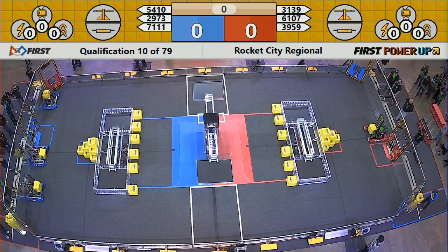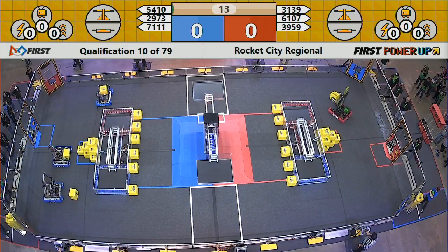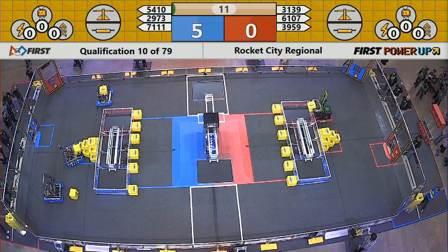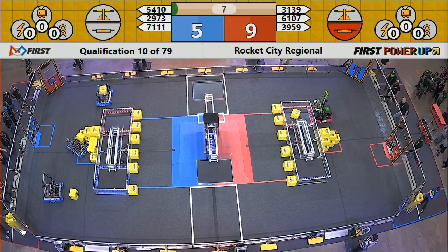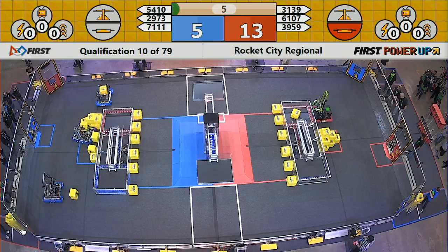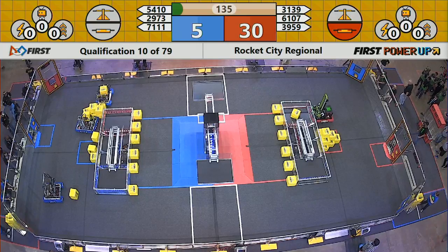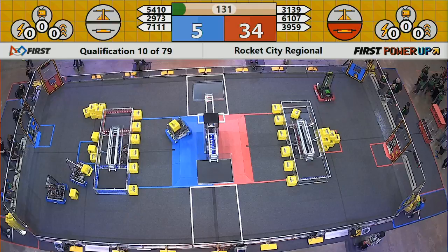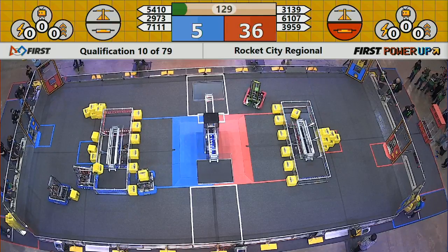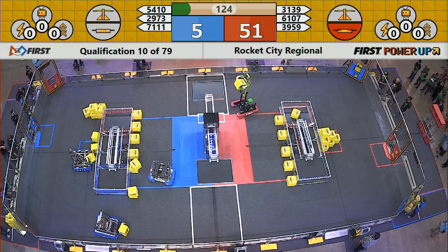Two, one, go. Red Alliance takes control of the right switch during autonomous mode — that just means they begin earning points immediately. Blue Alliance attacks overzealously the left switch.